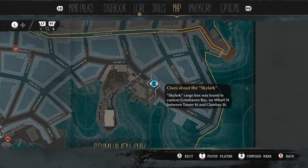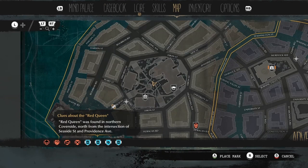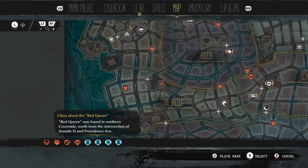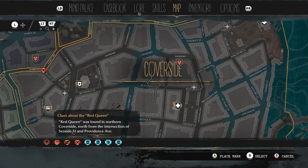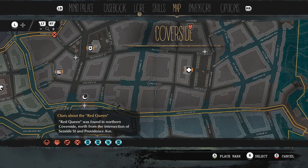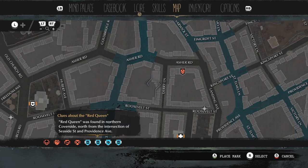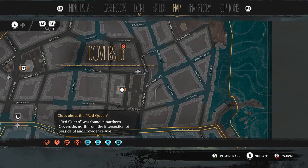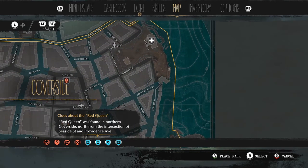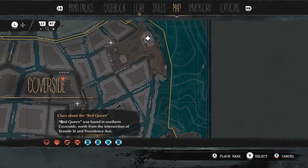So we're actually in the right spot — it's right here. Red Queen on Northern Coverside. And now from the intersection of Seaside Street and Providence Avenue. I see Providence, I see Seaside. It's somewhere here on the intersection.